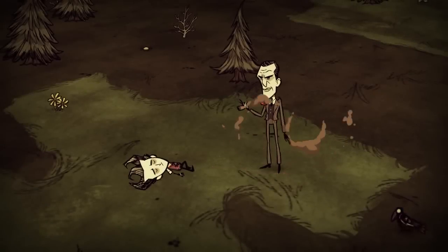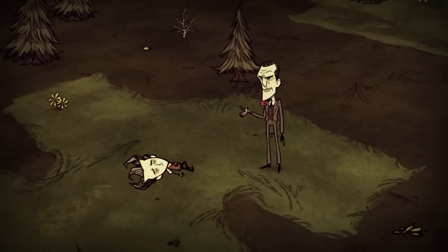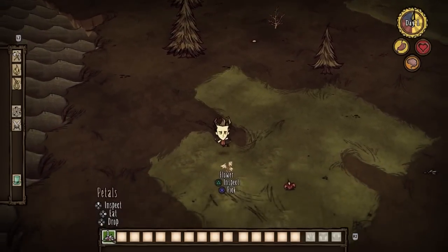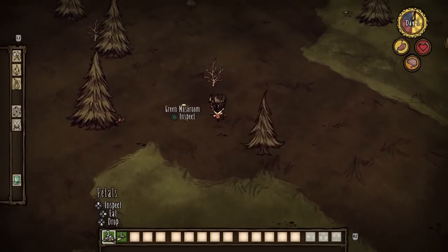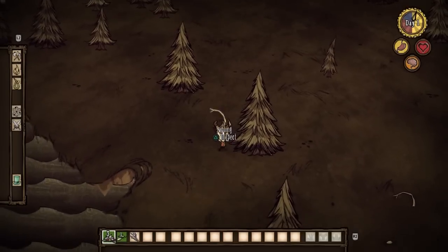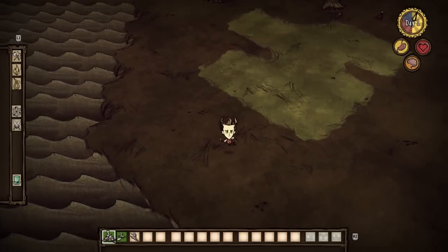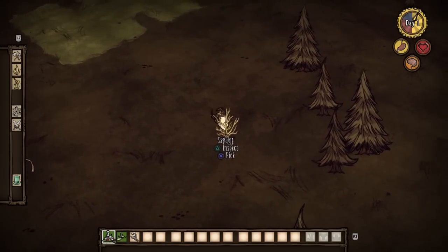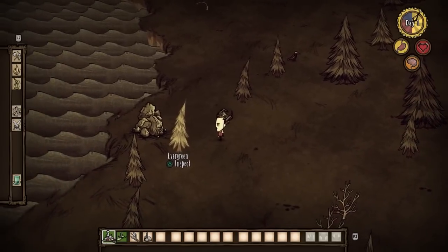There's Maxwell the jerk — okay, so the first thing I like to do is collect all the basic core elements. I'm getting as many things as I can on the first day. What I mean by core elements is twigs, seeds, flower petals, grass tufts, flint, and logs as well. I just like to get everything situated in my arsenal so we can move forward safely. Nice rocks — sweet.